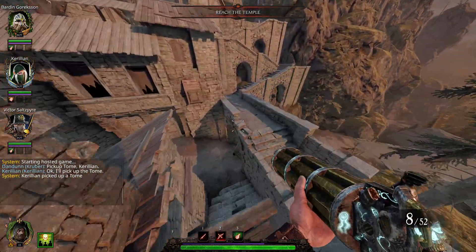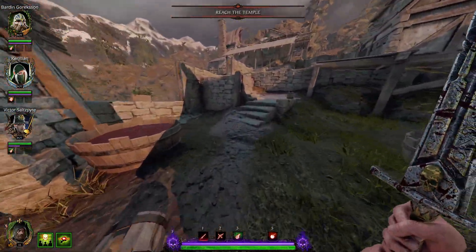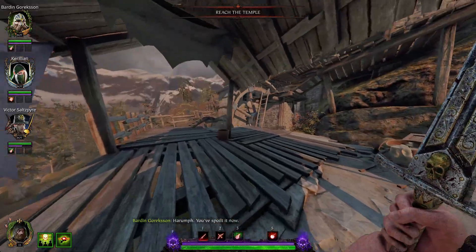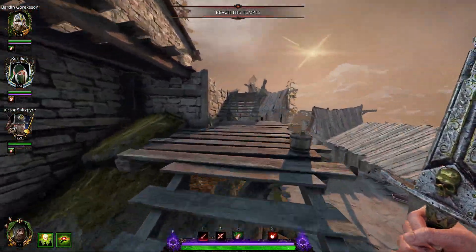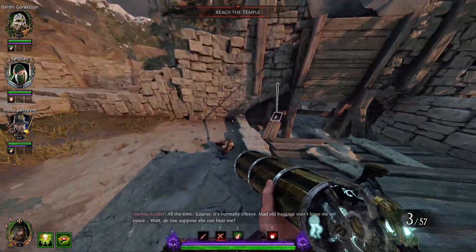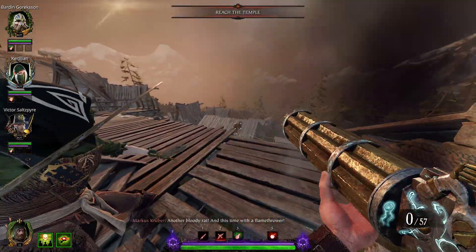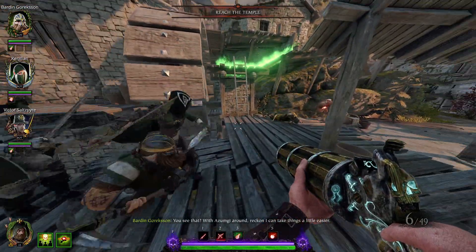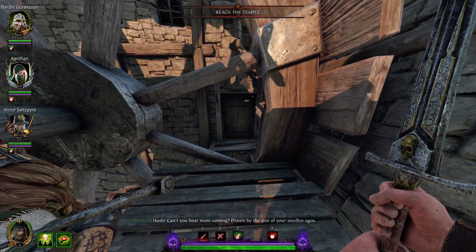Now let's be on our way to get our first grimoire. We are still in the village and are looking for a water mill. We need to go to the top and block off the water supply. Here we need to pull this lever, then go back down and wait until the mill stops rotating. Here in the corner we will find a locked door. We need to wait until the door opens and we can go inside to get our grimoire.